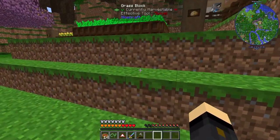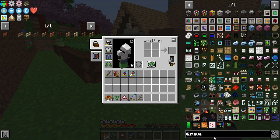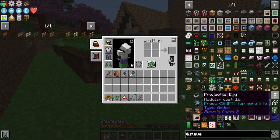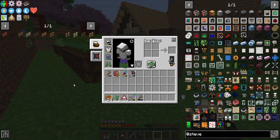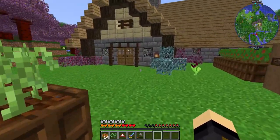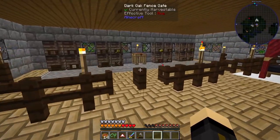I'm going to look at Steve's Carts in the JEI here. The mod itself is only one page — there's not tons of stuff required, but that said it is reasonably complex. You can make mining carts, the tree farm like we're doing today, and a few other things.